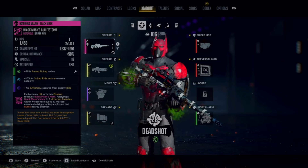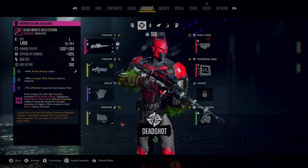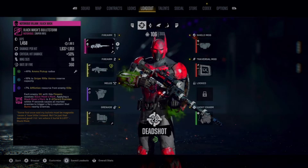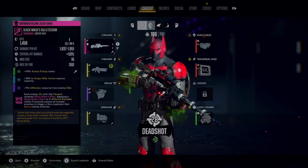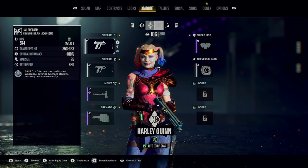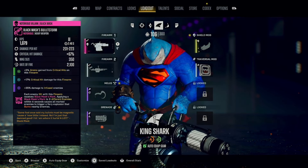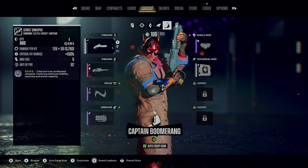For everyone curious what you actually get for purchasing the deluxe — we do get a pretty cool outfit, definitely in my opinion the best out of the four that I've gotten so far. This is the outfit for Deadshot, here is the outfit for Harley Quinn, here is the outfit for King Shark, and here is the outfit for Captain Boomerang.